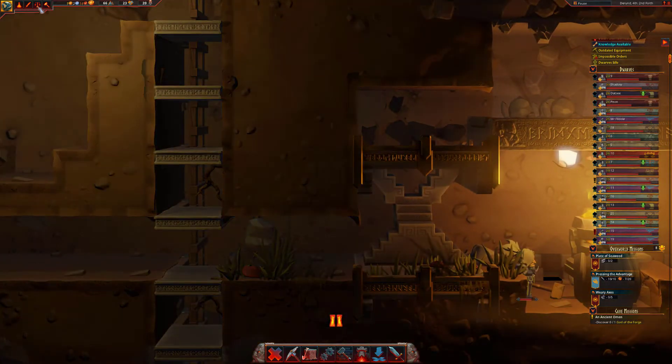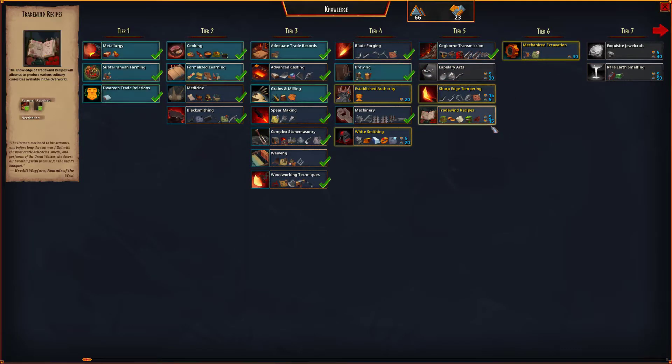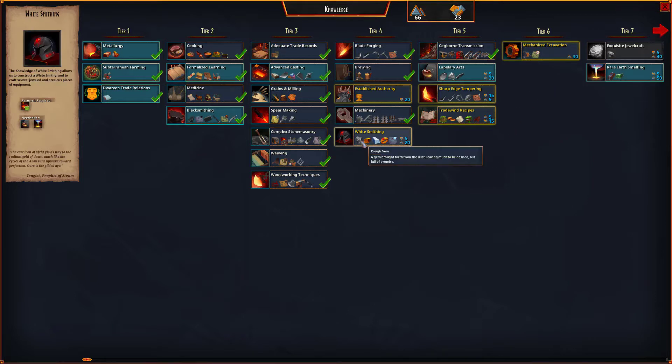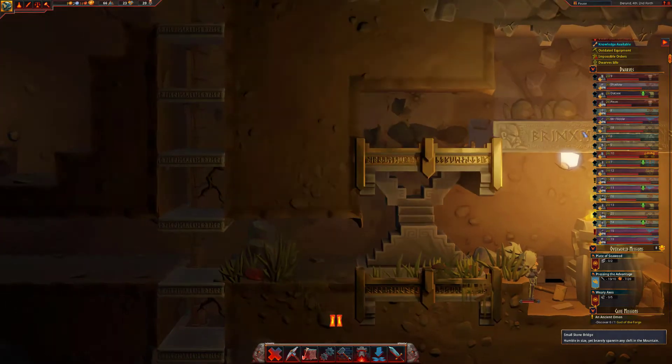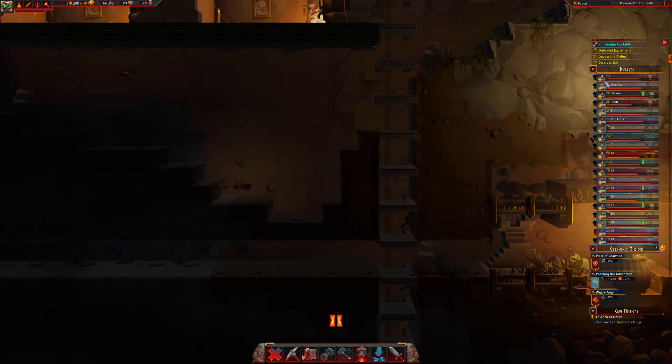The other thing they added was a small wooden walk bridge. I think that's all they've changed as far as adding new items.